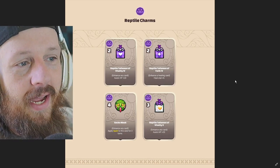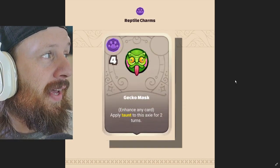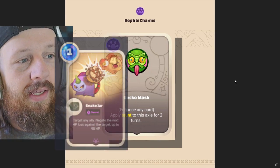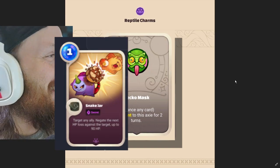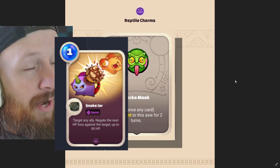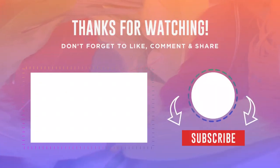What has you most excited? Gecko Mask is pretty absurd — it's all we got right now but I think Gecko Mask is nuts. Being able to put Gecko Mask on Jar Brush — ah, it's so gross. Anyways, thanks for watching, leave your favorite down in the comments, we'll see you in the next video.